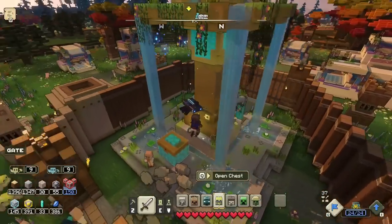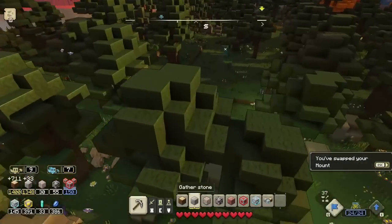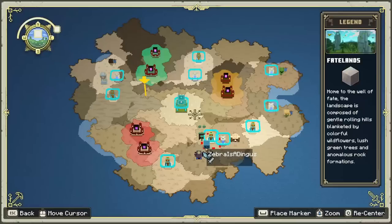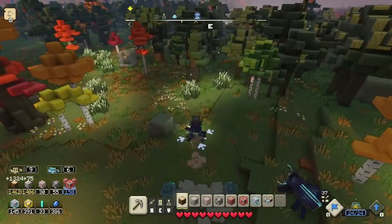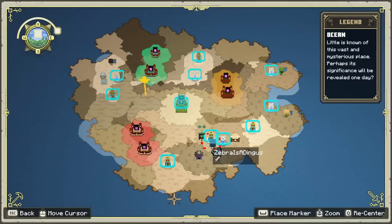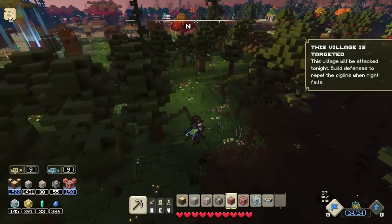With the beetle mount, getting around terrain is a bit easier. If we have extra time we'll gather more materials. The game should tell me when piglins are attacking. I spot some redstone but I'm maxed out on that. I can never find iron when I need it. There's something across the water I should clear. Then the alert comes - 'This village will be attacked tonight, build defenses and repel the piglins when night falls!' We're just waiting for nighttime.